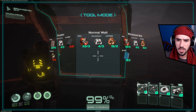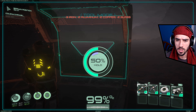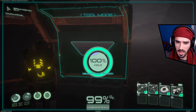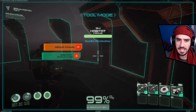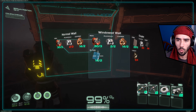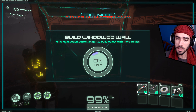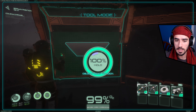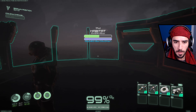I'll put some window walls here — for this one we need some glass so we can watch what's around us. I have no idea how to build a proper roof by the way. On this side I'll put another window wall, which requires two glass and two aluminum. We need more of that, so let's go back and get some more aluminum and titanium for the coupler.